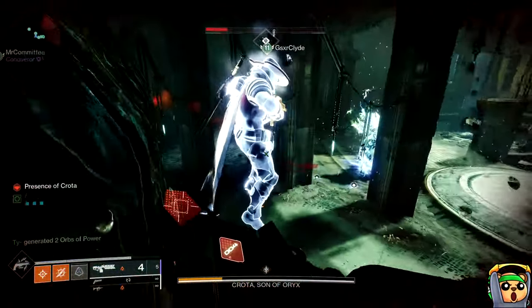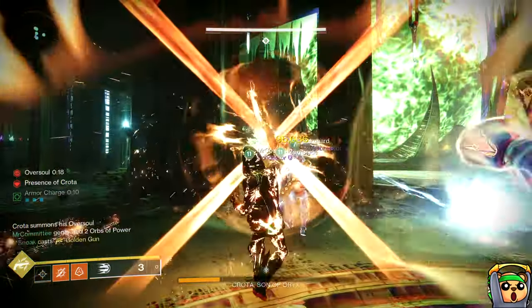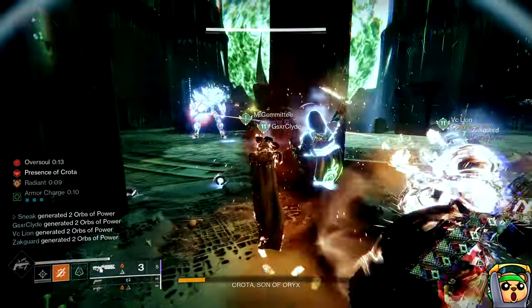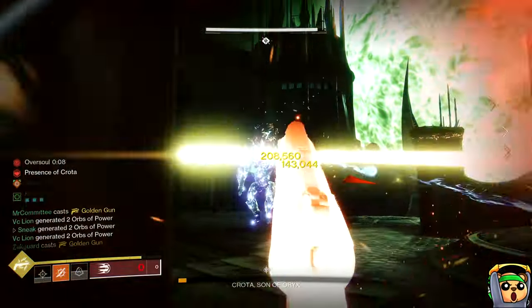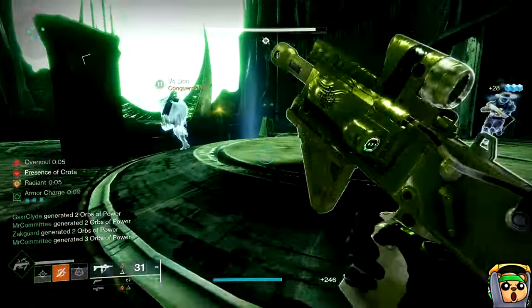Up next we have Falling Guillotine. This is where it starts getting silly with the whole purpose of having two perks on the third or fourth column and how these combinations are just going to run rampant. This sword is going to be the best sword — maybe outside of Bequest — in the game instantly, making everything else a mockery, including the Slammer which we literally just got a week ago.